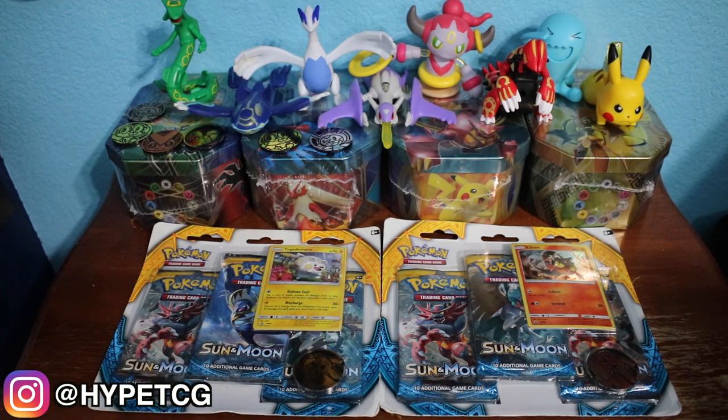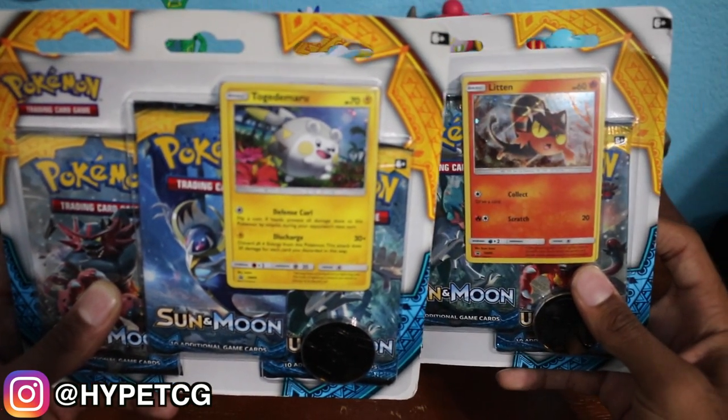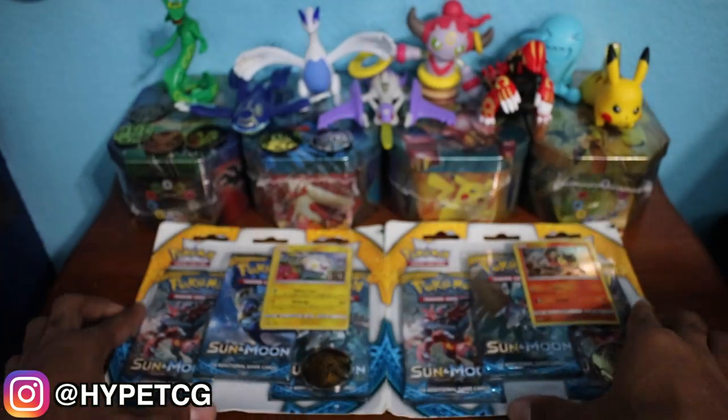What is going on guys, Hype TCG here and it's pack battle time! We have two blister packs right here - a Togedemaru blister and a Litten blister, and they each come with three Sun and Moon booster packs. Let's go ahead and get these things open.